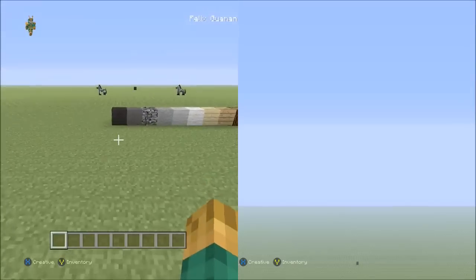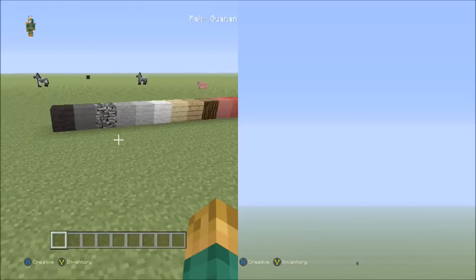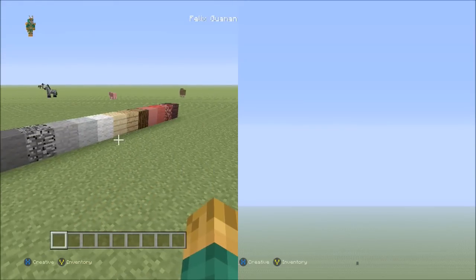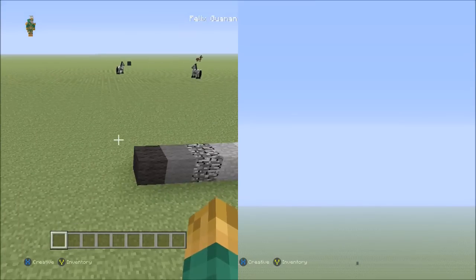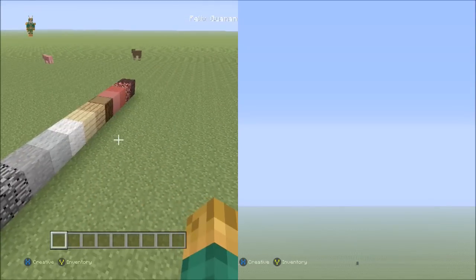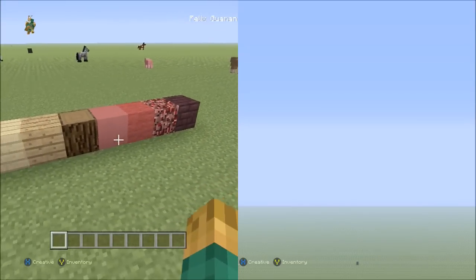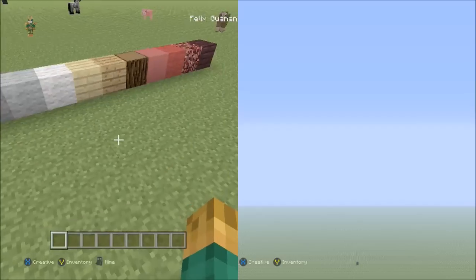I will be showing you the blocks that you'll be needing for this pixel art. I recommend placing these blocks on the ground in front of the place where you're going to be building the pixel art. That way, you don't have to come back and guess which blocks you'll be needing. Because this tutorial is going to be separated into a few parts, it's best to lay down these blocks so you don't have to go back to part one to check your inventory.